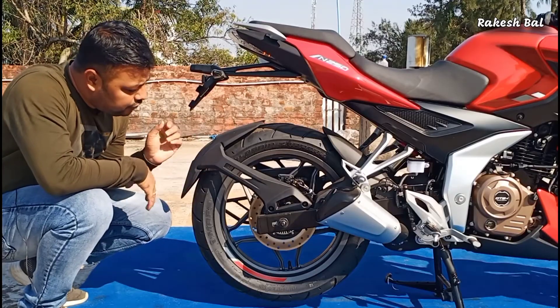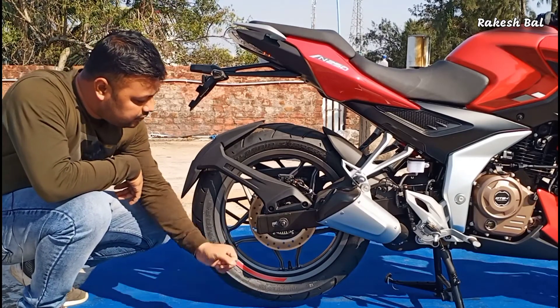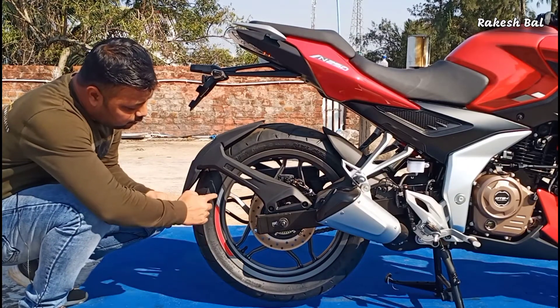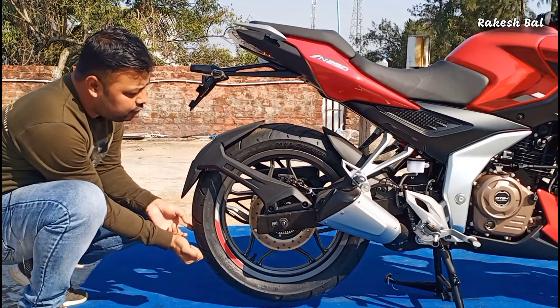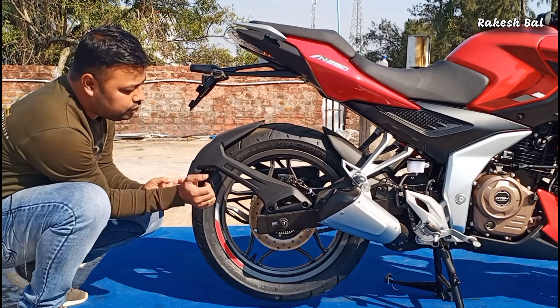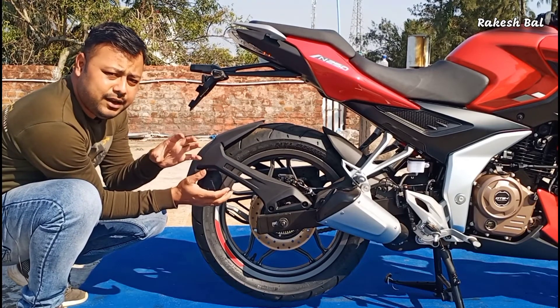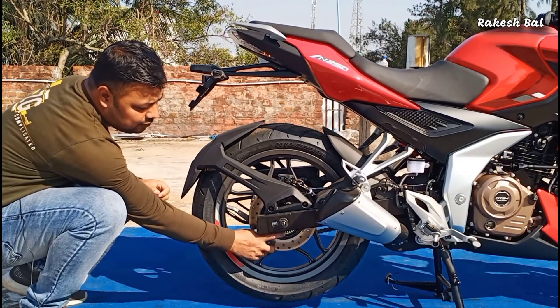We have a 17-inch wheel, and the bike comes in red color, silver color with decals. We also have dual-channel ABS and a speed sensor fitted on this bike.